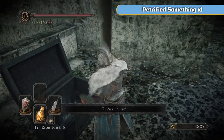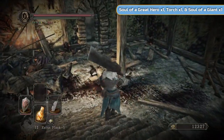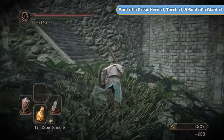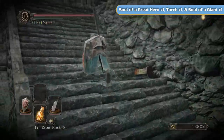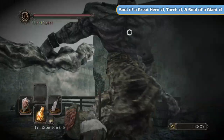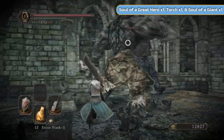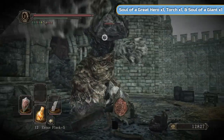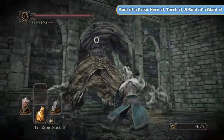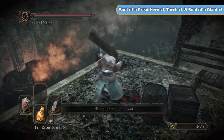There is a petrified something here if you want that — it can help you along the way if you cash it in. Run down here and this is the only giant you actually need to fight. You don't even need to fight this one — you can just go straight for the item. You can run past most of them. This one you'll recognize — it's the fighting style of the giants we fought in the dark area in the Black Gulch, exactly the same.